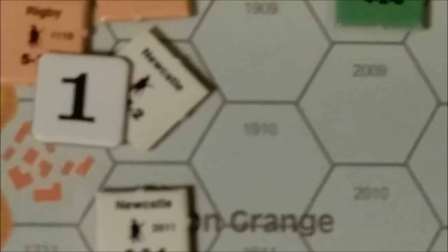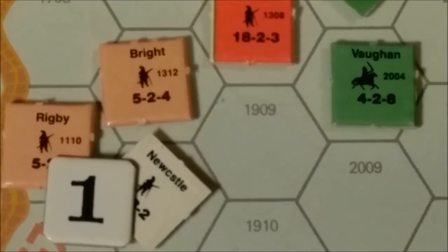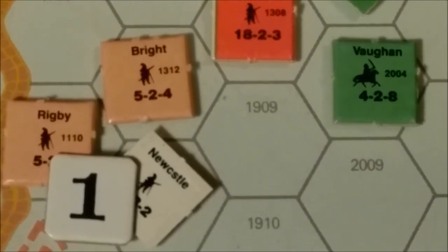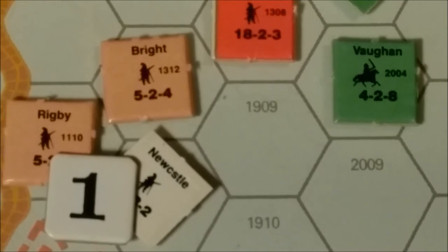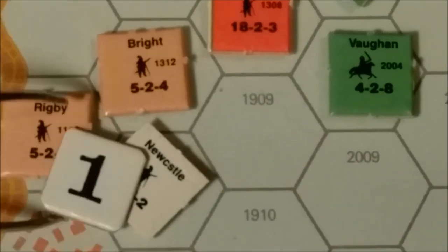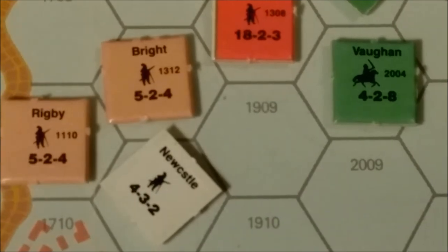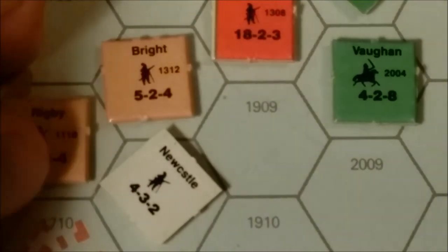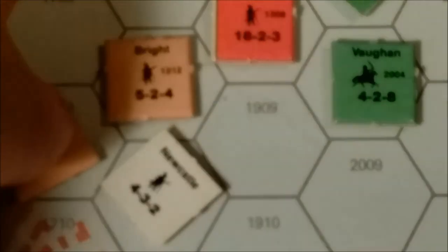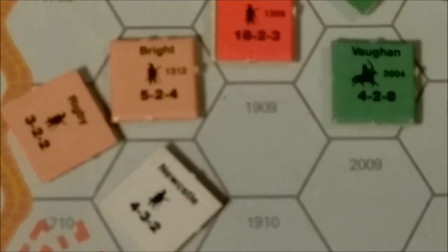And then we have Rigby versus Newcastle at 1-1. Rolling a 6 at 1-1 in clear terrain is an attacker disorder. So Rigby becomes disrupted — whatever the official term is, I should look it up.